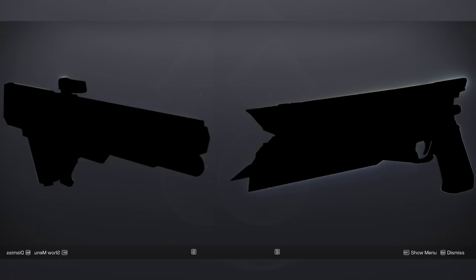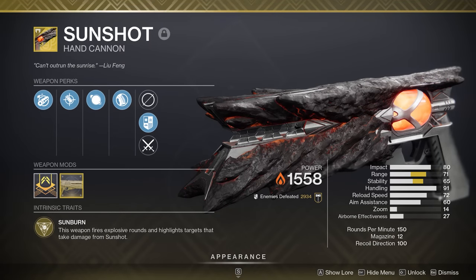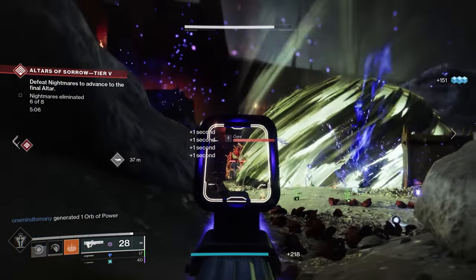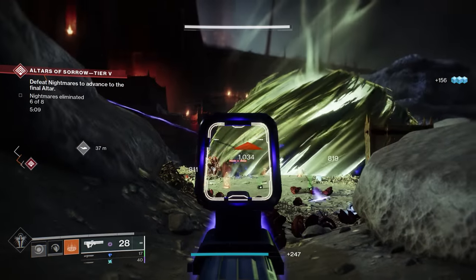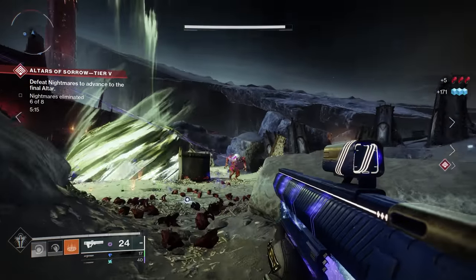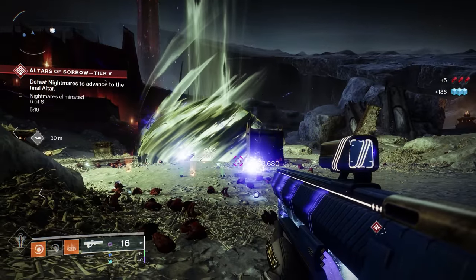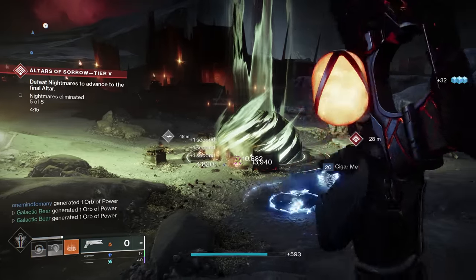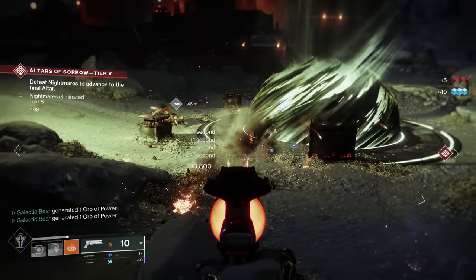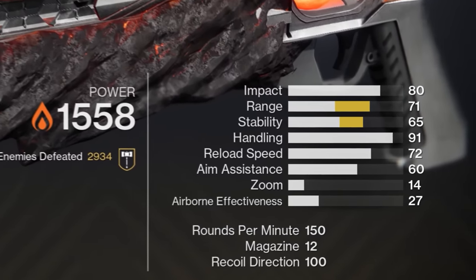I'm going to tie these next two weapons together since they effectively fill the same niche. Sunshot and Graviton Lance are both really fun weapons with the ability to clear rooms in an instant. While these weapons might not be the focus of the meta anymore, they are still very good options for early to mid game content and remain solid choices for endgame content depending on the season. Unstoppable Pulse Rifle is a mod up for grabs this season, so don't overlook Graviton Lance for GMs or Master Lost Sectors — it pairs really nicely with some Void 3.0 builds. And Sunshot can be absolutely amazing for Solar 3.0 builds. Be sure to level up the Sunshot Catalyst, as it makes the gun feel so much better to use.